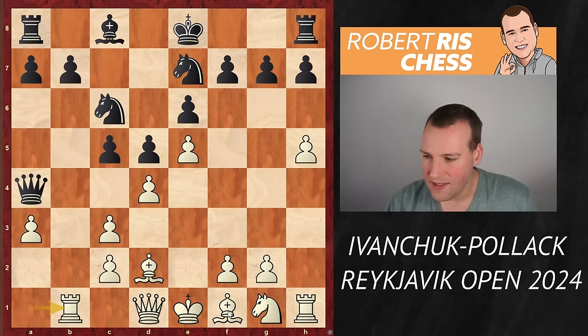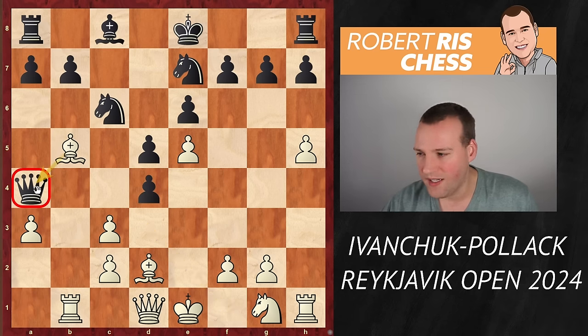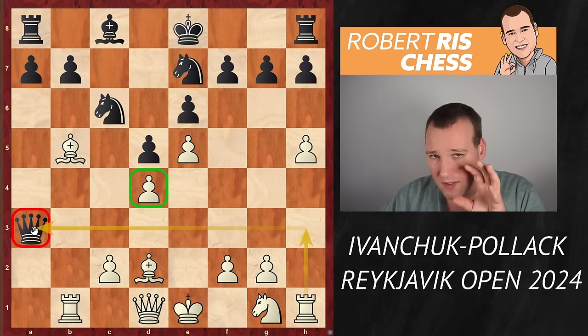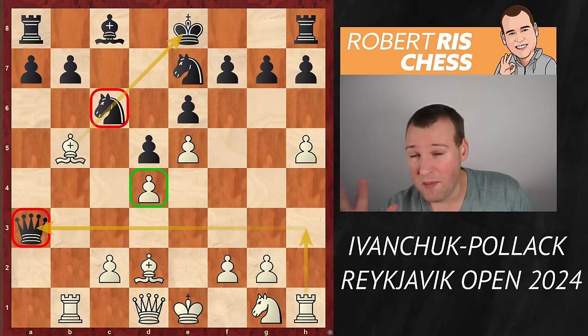For instance, if black takes on d4, you first play Bb5 to attack the queen. If the queen takes on a3, now you take back on d4. You're a pawn down, but you have tremendous compensation — Rh3 can come with tempo, the queen is lacking squares, and the pawn on d4 cannot be taken by the knight because the bishop on b5 is pinning it. This is already really bad for black.